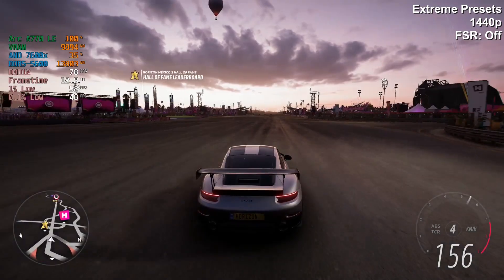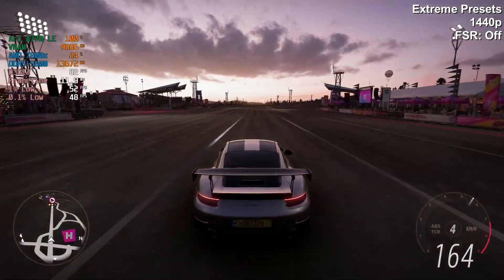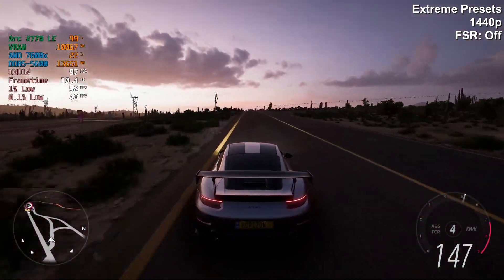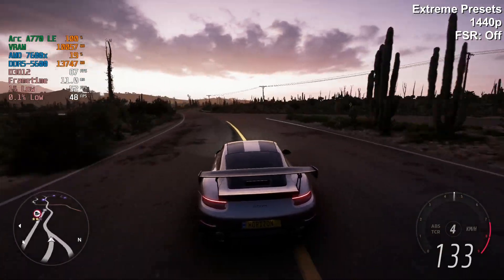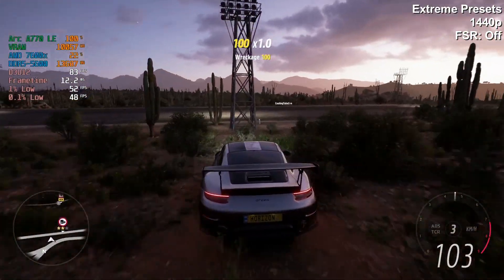We're dipping down a little bit lower than when we were at ultra. But it looks like the ARC A770 playing Forza Horizon 5 is a 4K ultra, 4K extreme, or 1440p extreme setting card. There's no point in playing around with settings and dropping them — just max it and away you go.